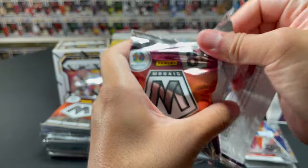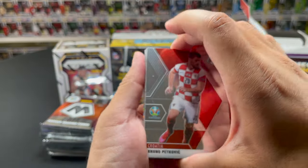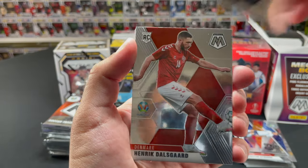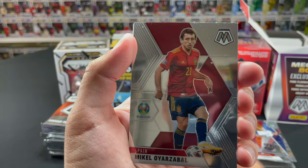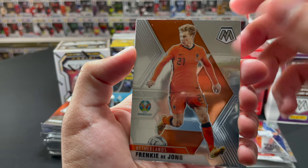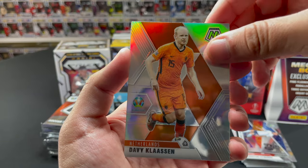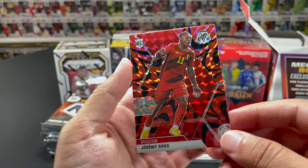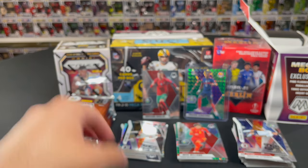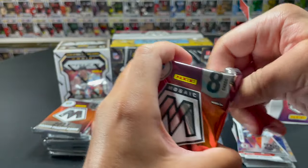That could have been Hymen's pack — that is a beautiful looking card. Not a bad start with these red reactive parallels. Next pack: Kenny, Henry, Michael Victor, Frankie De Jong — not bad. Oh, is this silver? Davy Klaassen — silver! We'll sleeve that up. Oh, Jeremy Doku — not bad, uniform match. We'll sleeve that up. I'm still looking for that CR7 red reactive though.